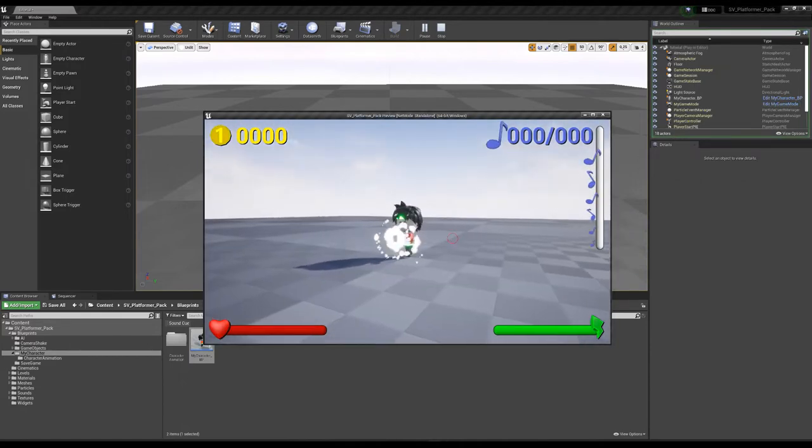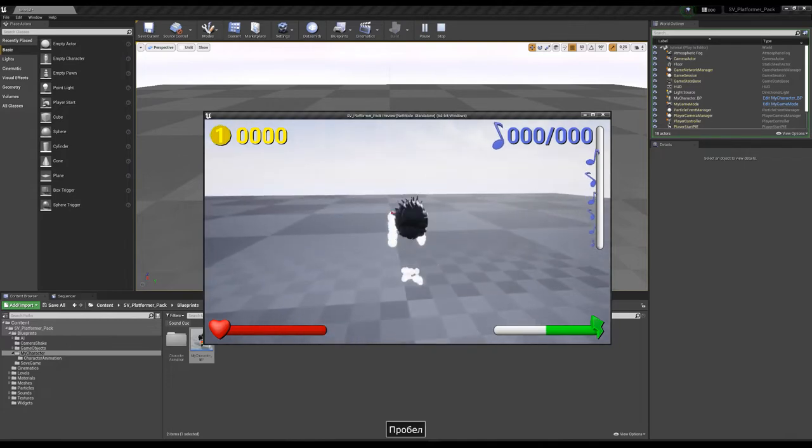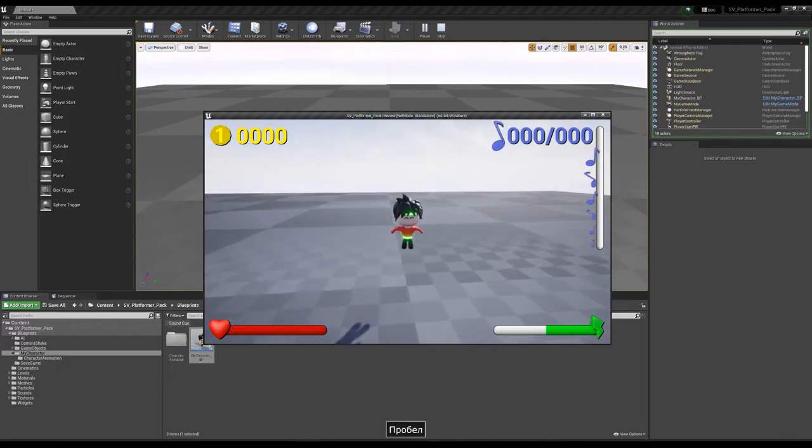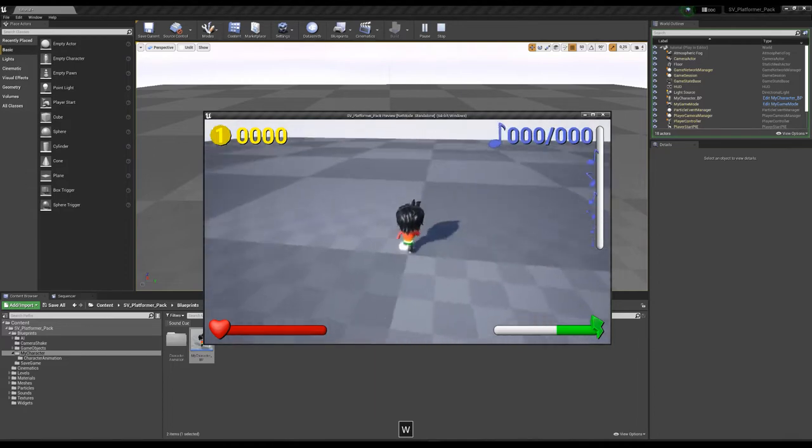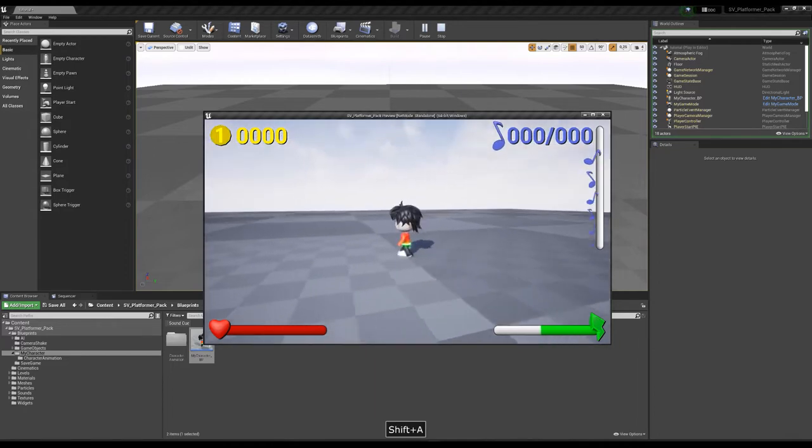The character has several abilities: left click, right click, jump ability, double jump, attack, run, and walk.